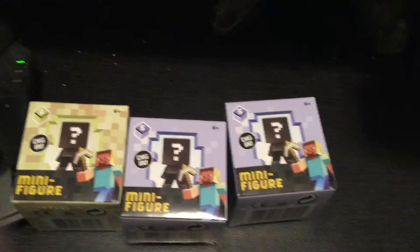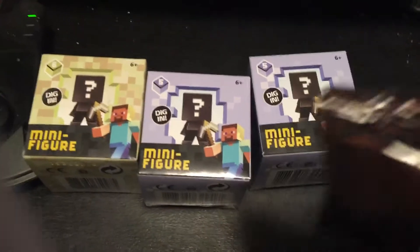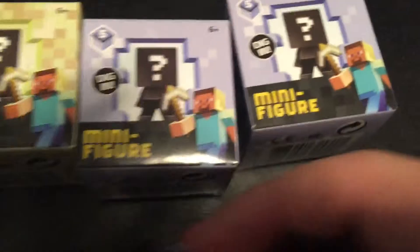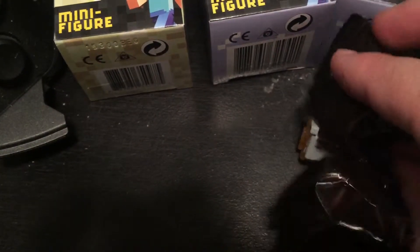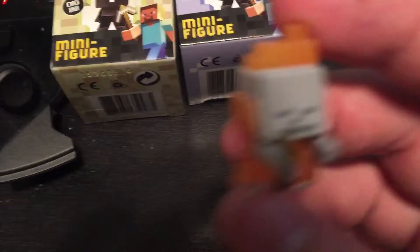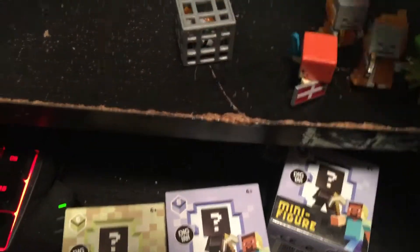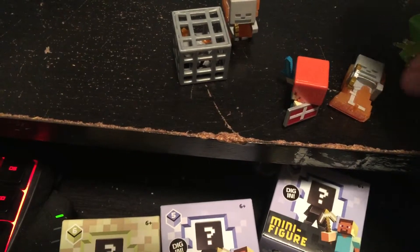We're gonna start off with this one over here on the end because when I found it at Walmart it was ripped — it wasn't like open, you didn't see what was in it, so that's okay by me. I'm once again very much not prepared for this. Oh, it's got a bag — where's my little tiny sword? It's probably buried in everything on my desk. Okay, I have no idea what it is, we're gonna find out. Oh — it's another burning skeleton!